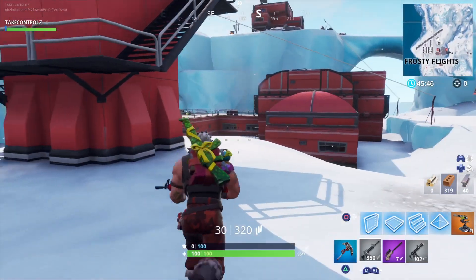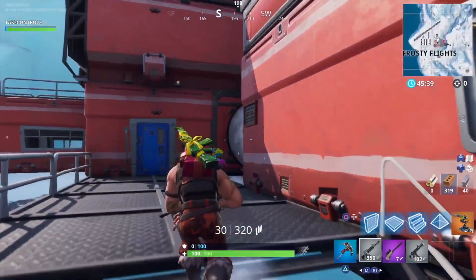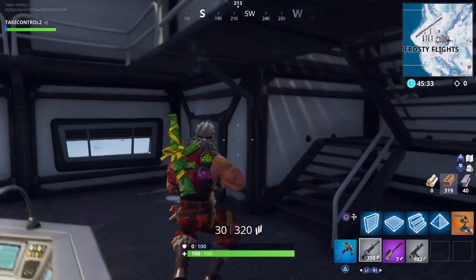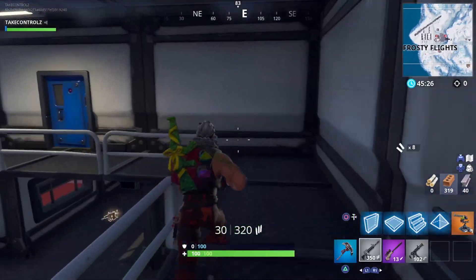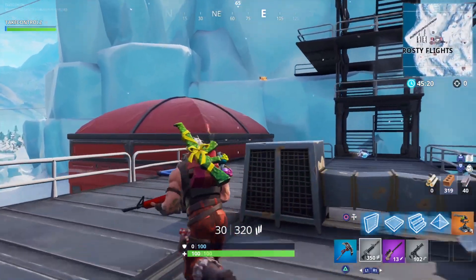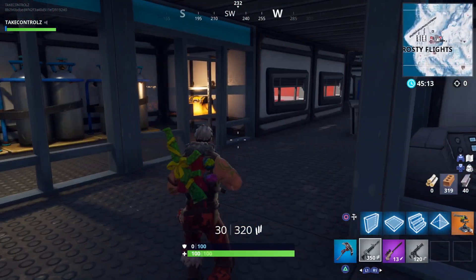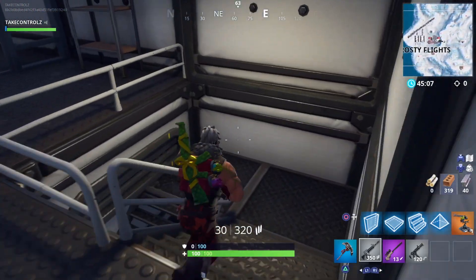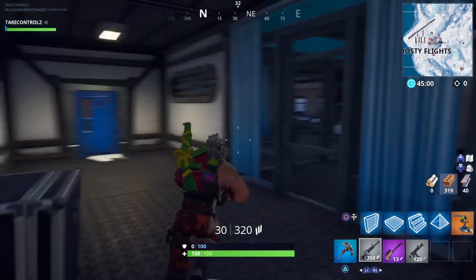I've got to control myself — I need to look around. I just want to fly a plane but we've got to check this place out first. It's a bit like the bunker and that tunnel in Wailing Woods. Look at the size of that tower — this is so cool, man. There's going to be good little close fights going on in here.